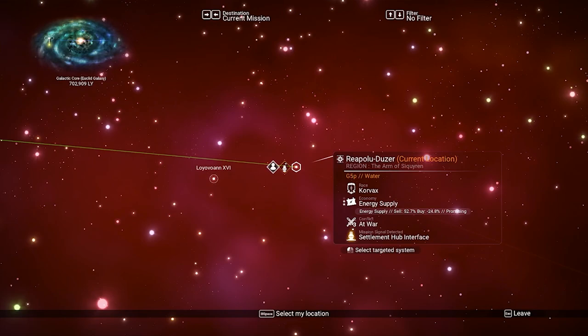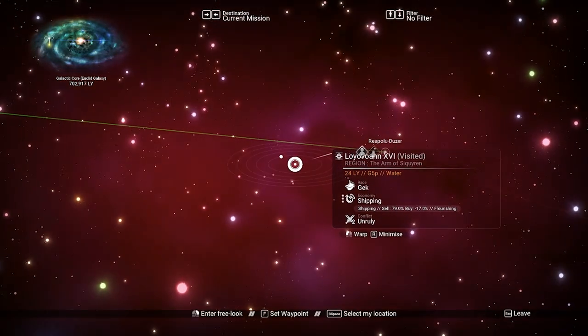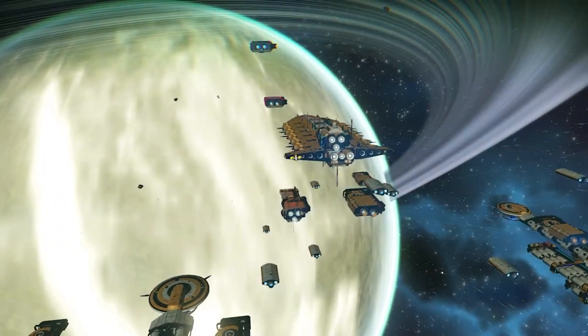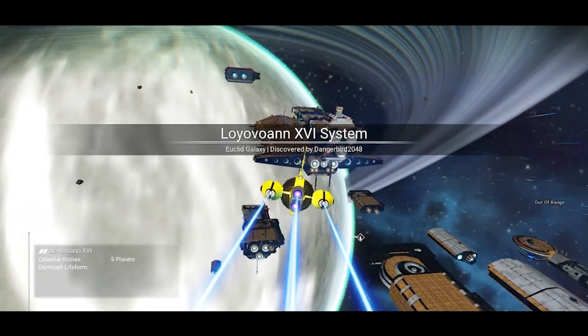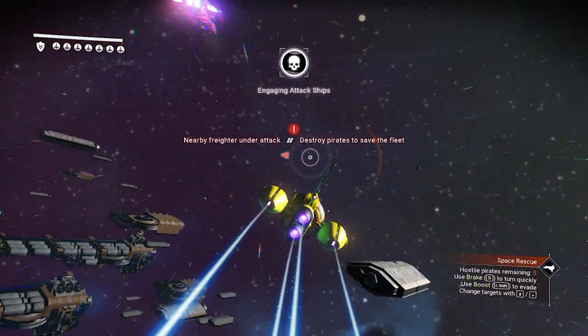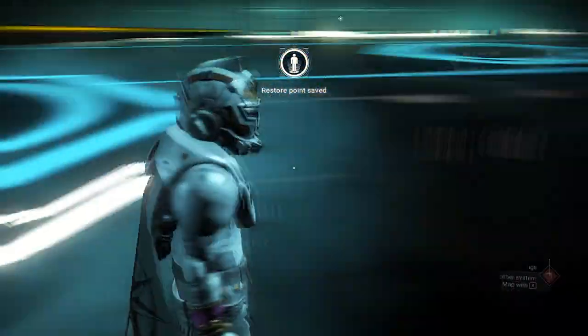We need to go to the target system — there it is, let's go. The rescue mission should be there. As you can see, the rescue mission is here and the capital freighter we want is here.